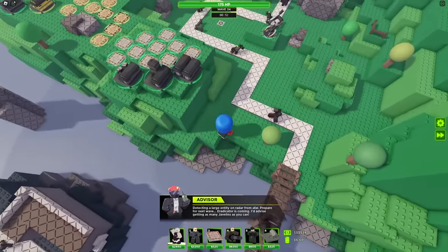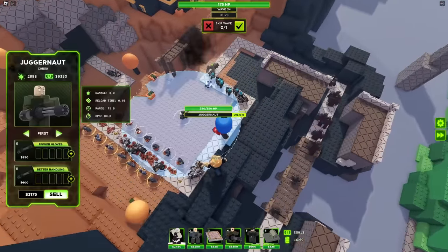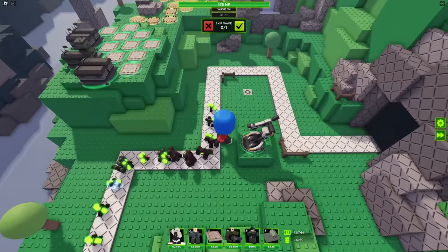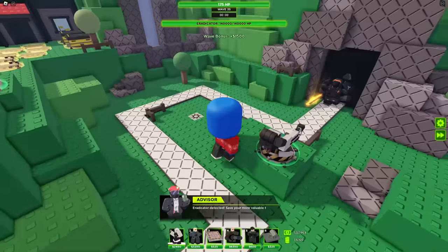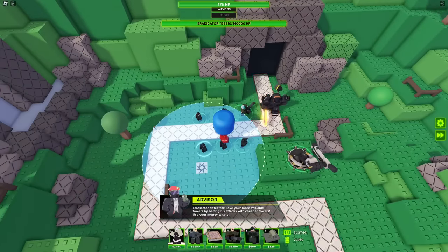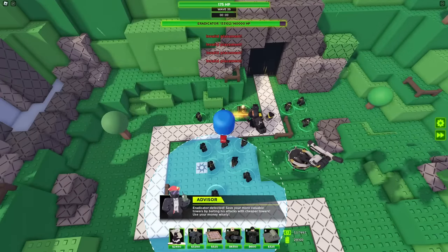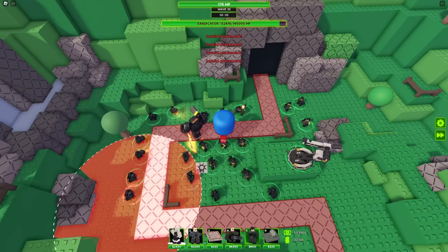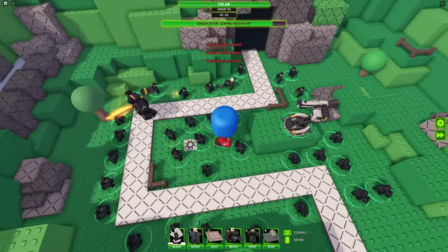Let's max out the barracks so we don't lose the game. I'm just excited to see what this guy does against the boss. The Railgunner is insane, but it's not soloing everything. I kind of wish it had more of an animation when it fires. Okay — here's the boss. Let's get a bunch of operators down so he gets distracted, because I'm not trying to have him kill my Railgunner that I spent a billion dollars on. This guy should be really good against the Eradicator though.